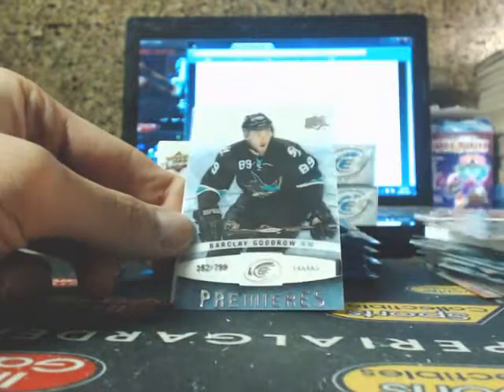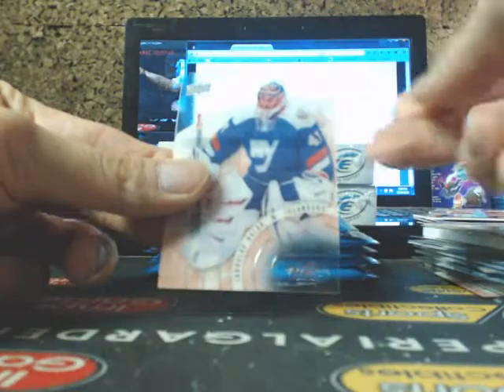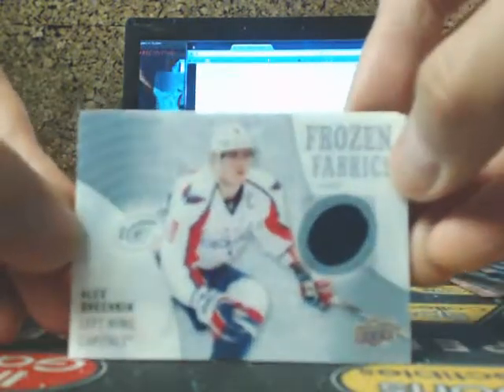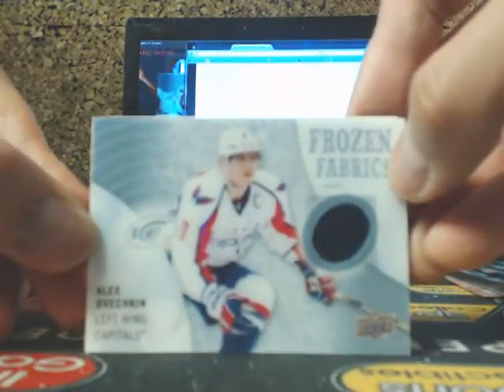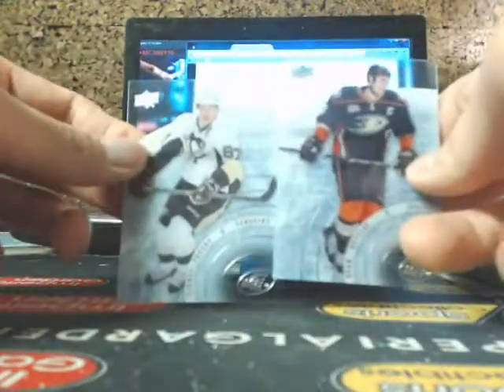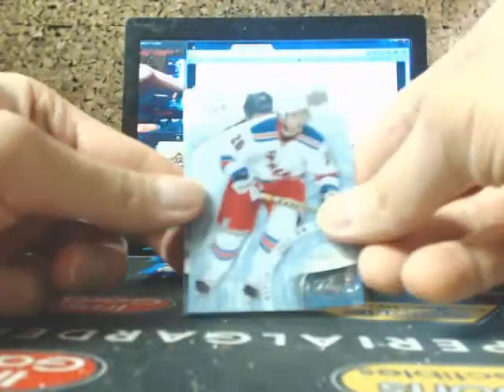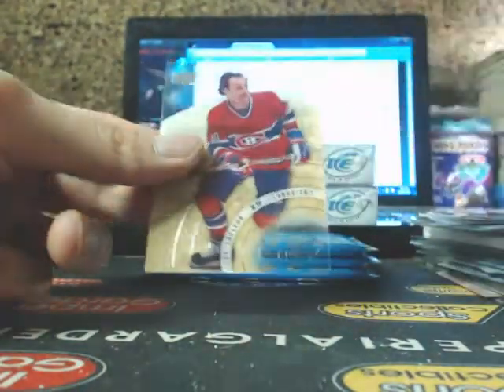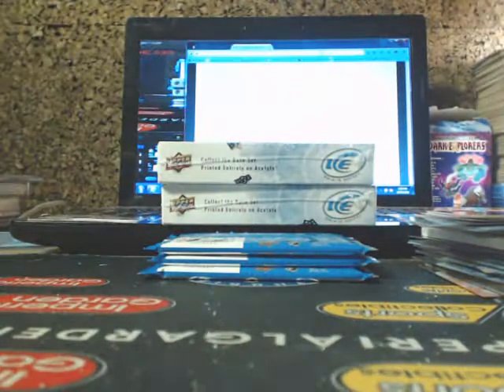We got Johansson, Barclay Goudreau for the Sharks, and Halak. Kopitar, Frozen Fabrics, Donald Robb, Alex Ovechkin. Jetslap and Crosby. Martin St. Louis, Ty Ratty for the Blues, and Guy Lafleur — sorry, give me a sec here.